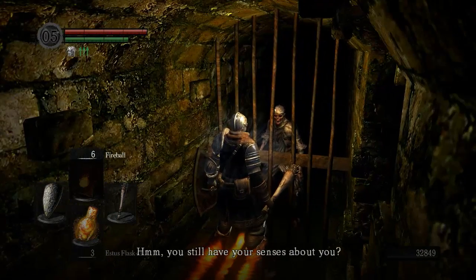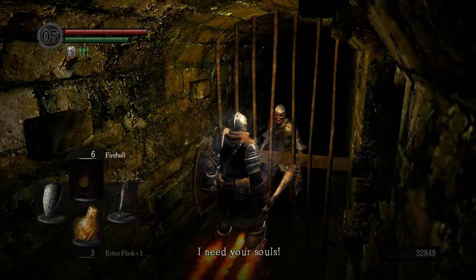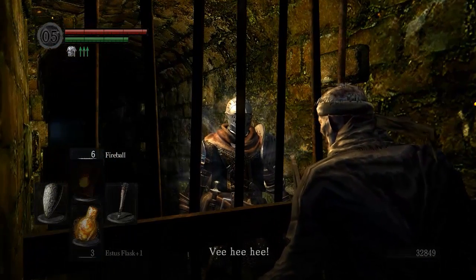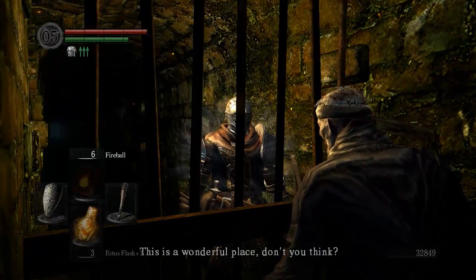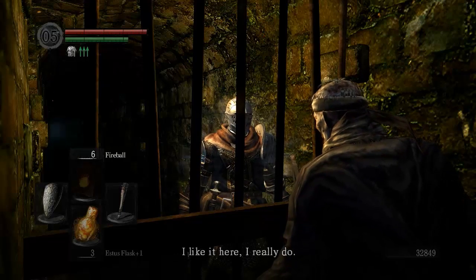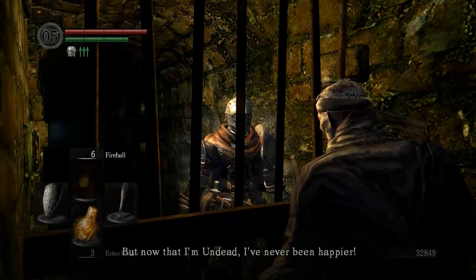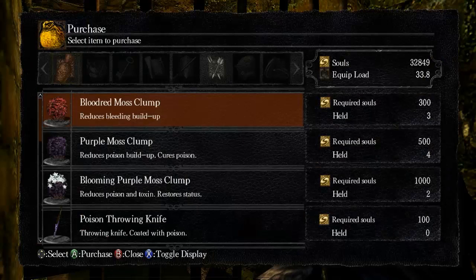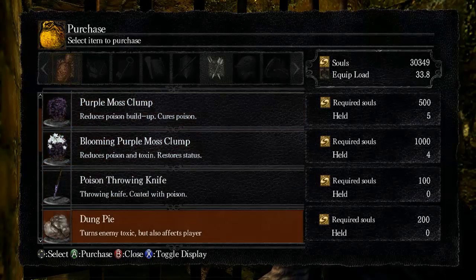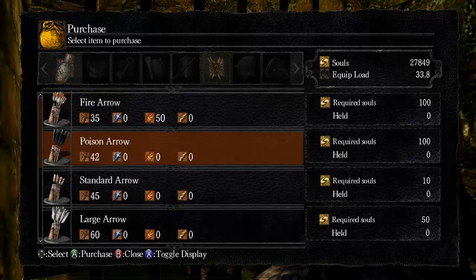We talk to the merchant — she's a bit of an eccentric character who seems happy being undead. We're gonna buy some blooming purple moss clumps, and we'll buy one regular purple. We're gonna also buy some charcoal pine resin, cause that will coat our weapon in fire and that is very handy. Most people like to buy poison arrows from her, but I'm not going to — I don't really like to deploy that tactic, it takes a hell of a long time and I'm lazy.